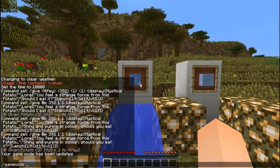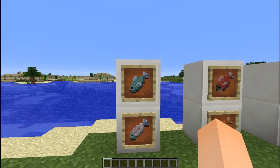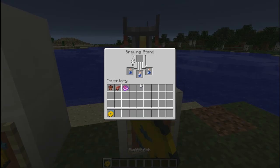The brand new fishes! We now have the normal default fish and salmon which you can actually cook — so there's raw salmon and cooked salmon — as well as clownfish and puffer fish. Puffer fish are nasty, but you can actually brew them with an awkward potion to make water breathing potions.